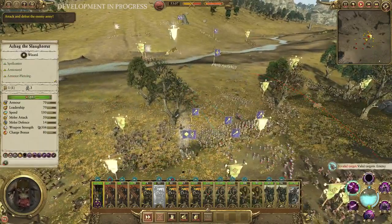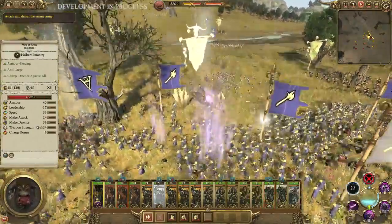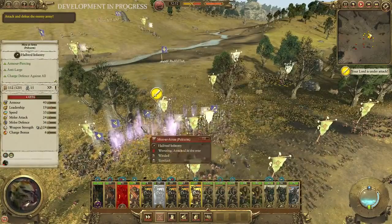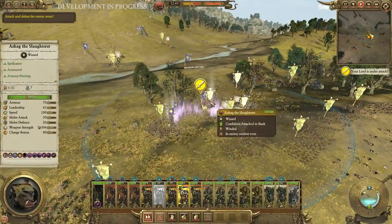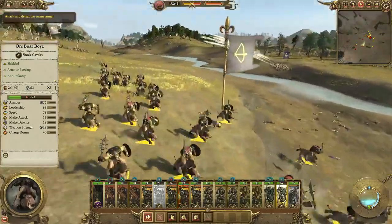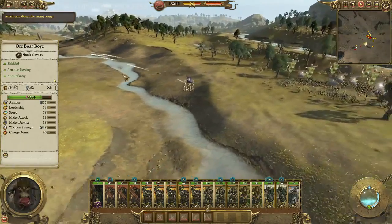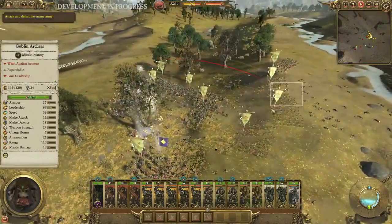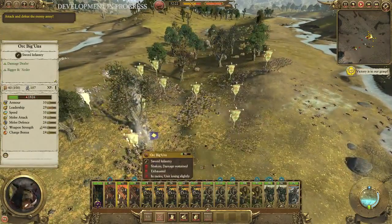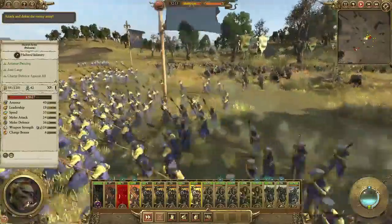I've brought some heavier infantry into the fight and called Azag back to activate the Fate of Bjuna again, just to lower the damage of this unit and get some kills. It's starting to turn in my favour. This damaged cavalry unit - even though there's only about 20 models left - has managed to get some successful charges off onto their artillery and keeps them locked down from firing on me. Fay le Fay tried to do another Wind Blast which caught the end of my unit but most of them remained unharmed. They're always looking for their prime opportunity to use magic as well.